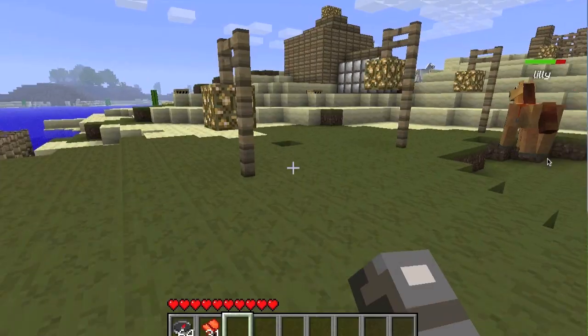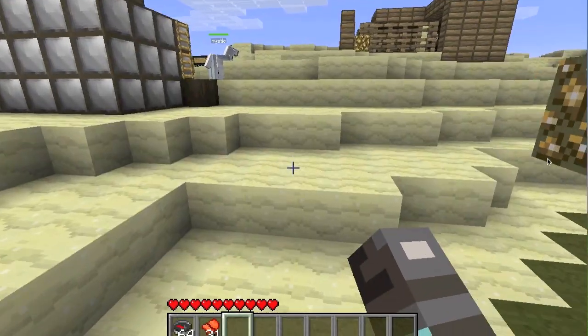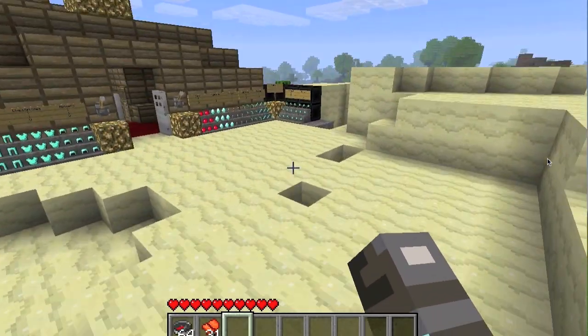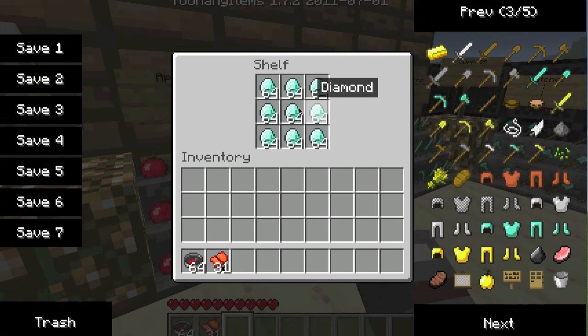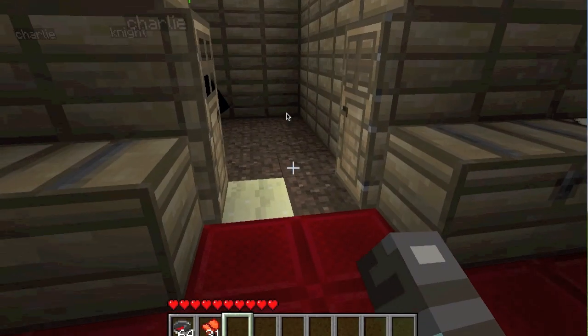They also have all sorts of stuff, like ogres. They have a lot of ogres, and some of them even drop diamonds! That's pretty cool — I like how they did that.